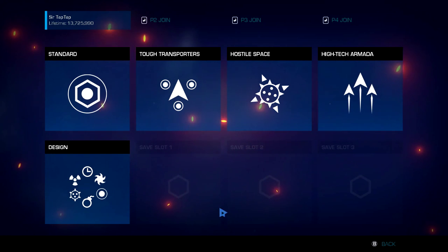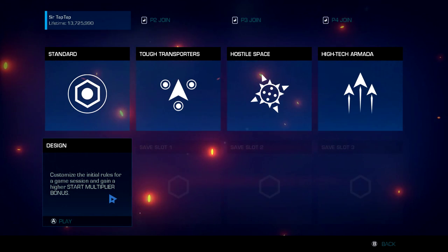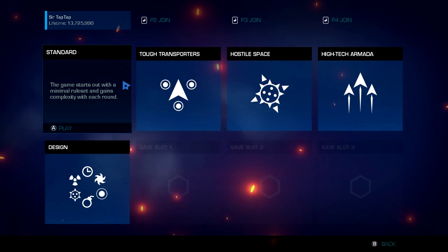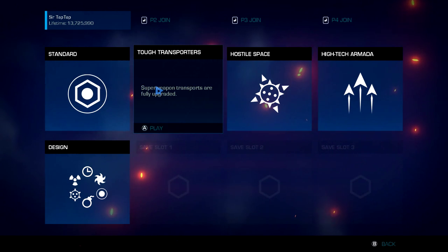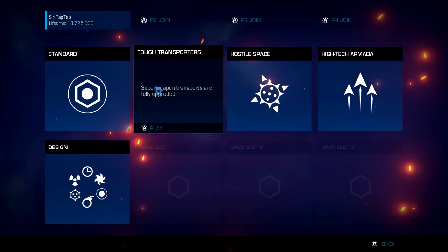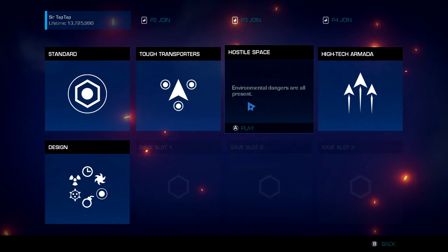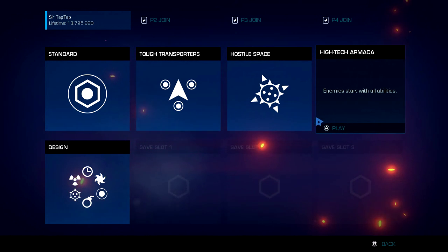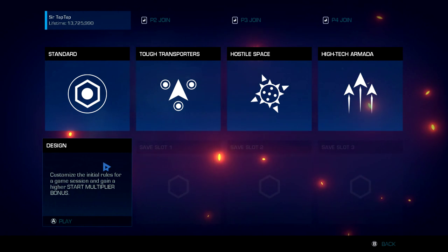There are a few different game modes. You can customize your own game mode and do local co-op and stuff. I'll just be playing solo. There's tough transporters, hostile space — those are sort of examples for making your own game mode.